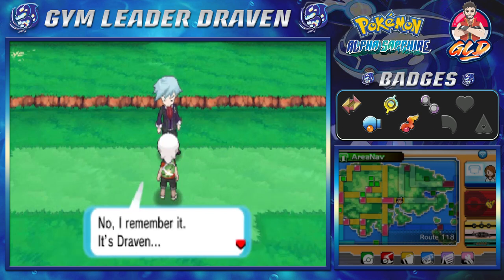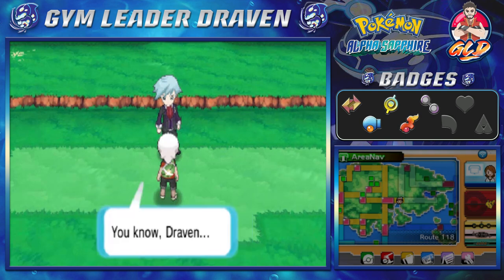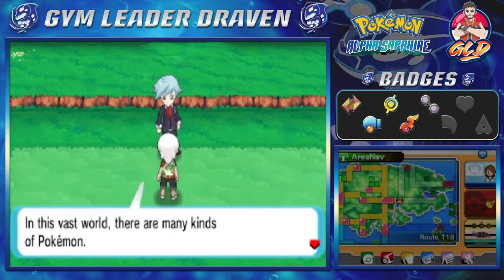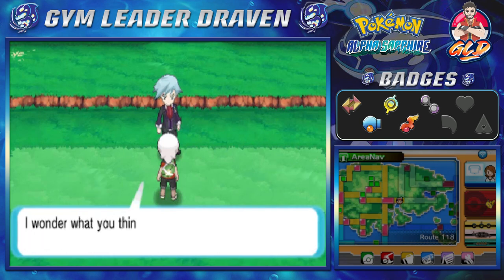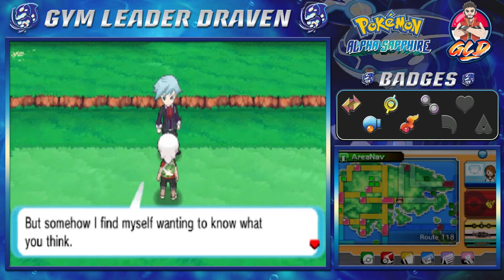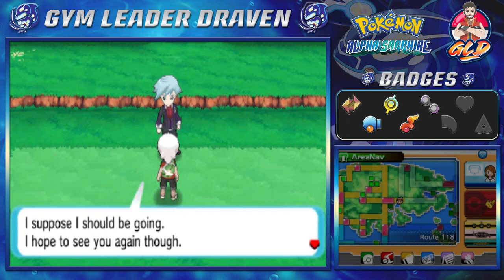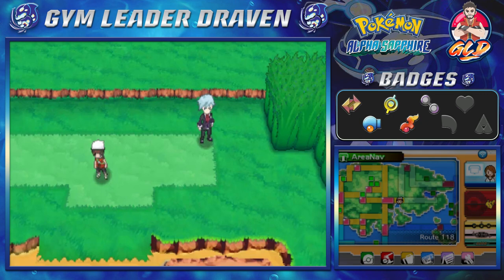Steven says: 'We met in Granite Cave, didn't we? I remember — it's Draven, right? It's good to see your journey is going well. In this vast world there are many kinds of Pokémon. Should you raise different types, or only a type you like? I wonder what you think as a Pokémon trainer — not that it's anything I should concern myself with, but I find myself wanting to know. I suppose I should be going — I hope to see you again.' And then something happens.